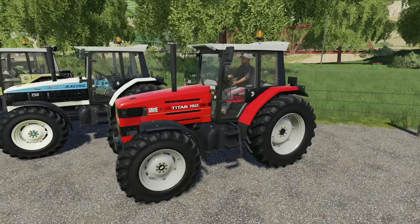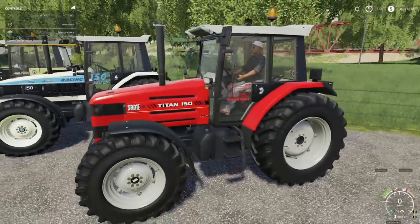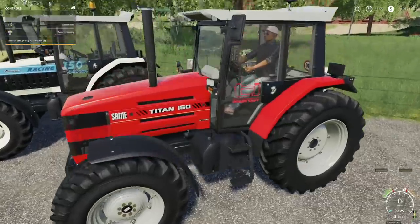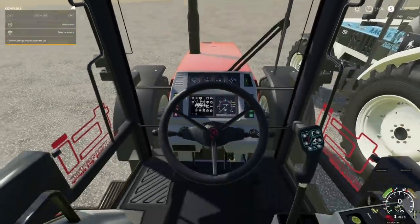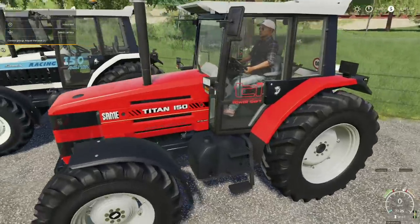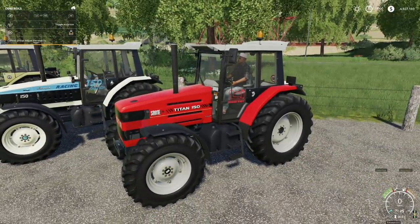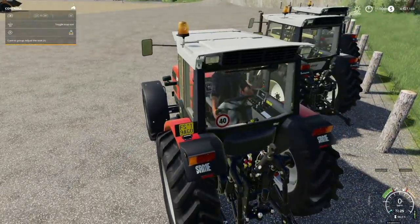These tractors have some interesting things I don't think I've ever seen before. We've got multiple different control groups — these are just standard as-it-comes tractors. Check this out: you can move your seat back and forth. I'm not sure why you would want to use that, but you can easily. We can also change the driving direction around.